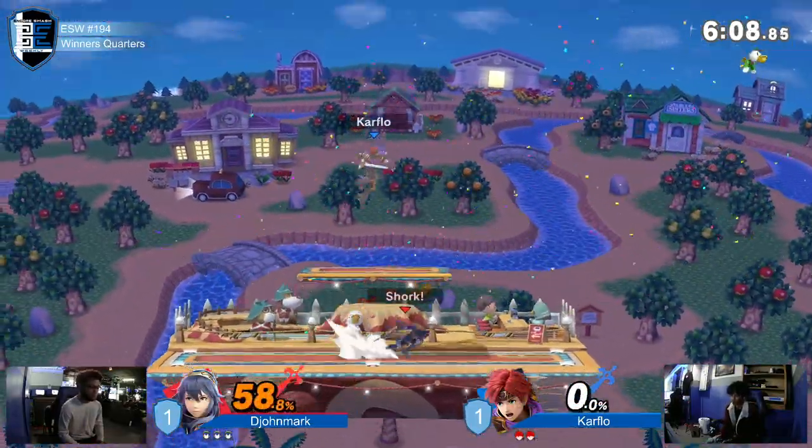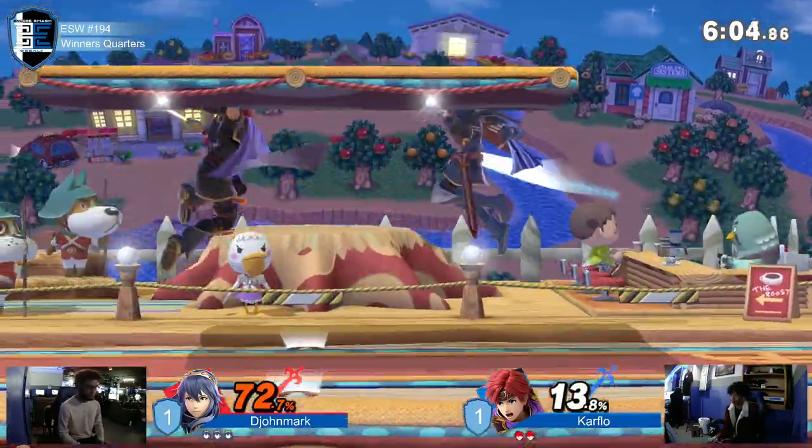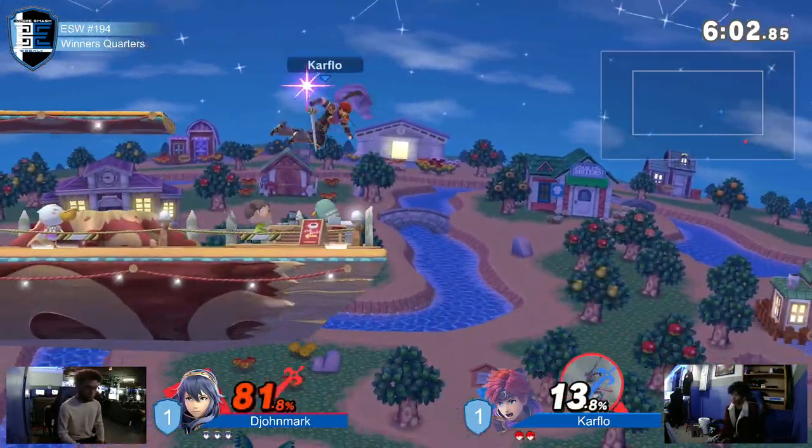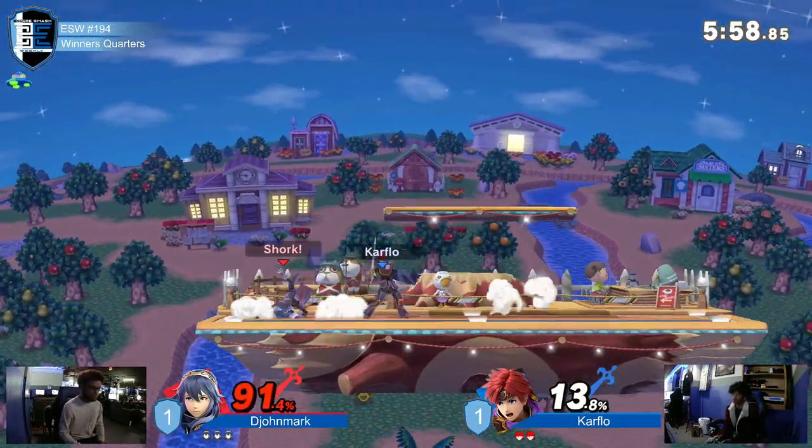Right into the fire right now. Trying to trap at the ledge, not let this Lucina in whatsoever. Having that tech roll in — but no. The up-special out of shield's going to do it. Carflow trying to get the F-smash read. He's trying to read it now — got to roll in. Nope. Dijon is like, not today, my friend, not today.